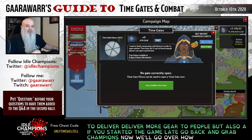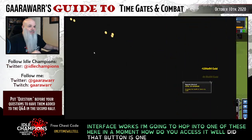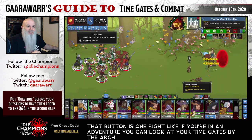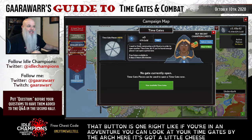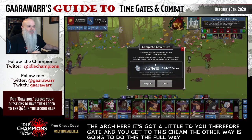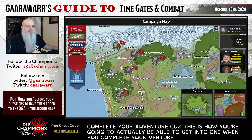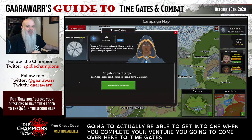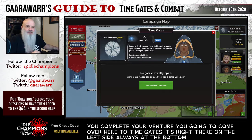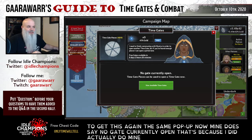We'll go over how the interface works. How do you access it? There's a button - if you're in an adventure you can look at your Time Gates via the arch, which has a little G in it for gate. The other way is when you complete your adventure, because that's how you actually get into one. When you complete your adventure, come over to Time Gates on the left side, always at the bottom. Mine says no gate currently open because I did my natural Time Gate last night.